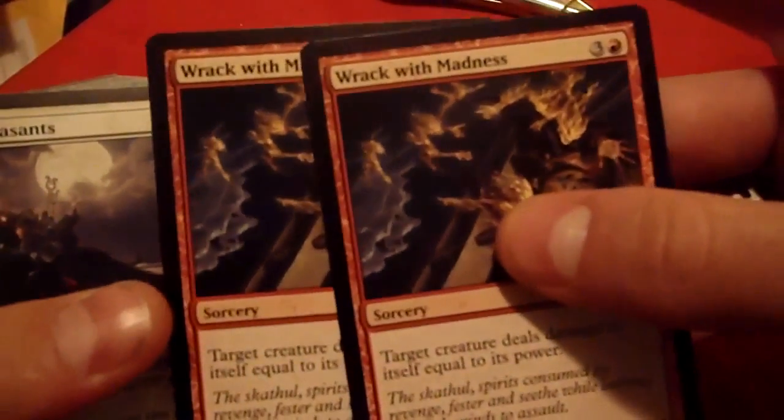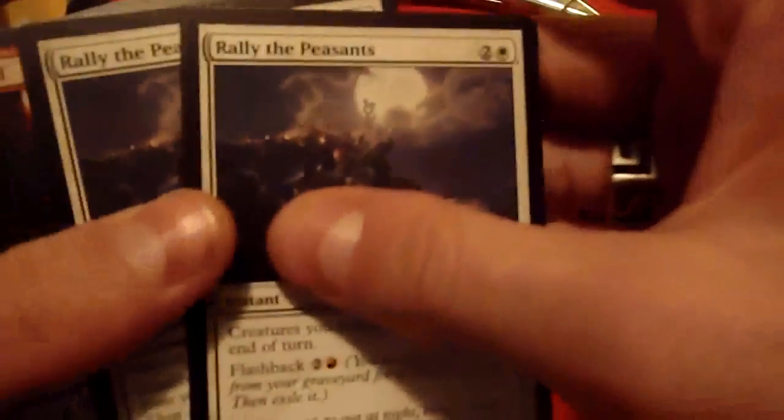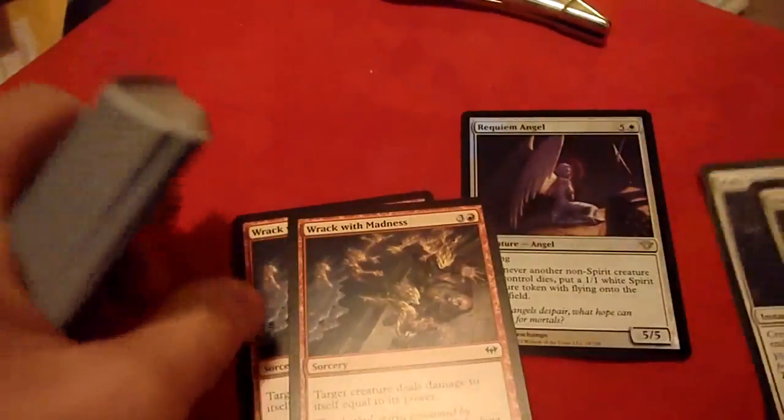There are two Wreck with Madnesses inside, a couple of Rally the Peasants. I'll try to divide these in terms of enchantments and sorceries for white, and then creatures for white and red. A Burning Oil, which is a red sorcery. Nightbird's Clutches — another red sorcery. And another Burning Oil. Skillful Lunge — this is a very cool card. Two Traveler's Amulets — those are a lot of fun.